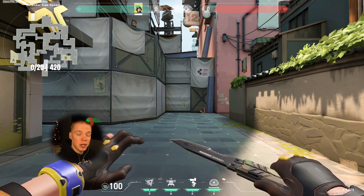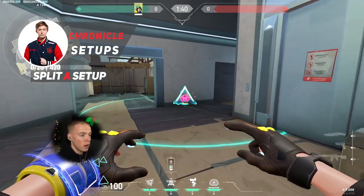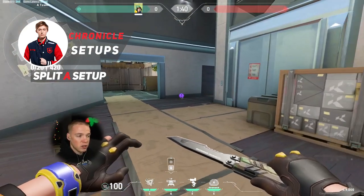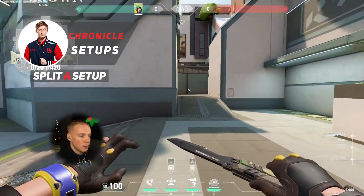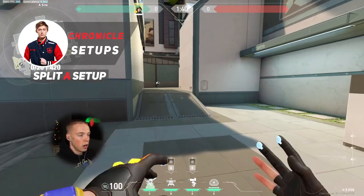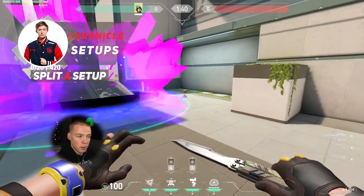As we move over to Split, I'm going to show you two setups from Chronicle on Gambit — who won Champions in Berlin the first time around and were runner-up in Masters Berlin. To start things off, Chronicle throws his Alarm Bot right here in Heaven, which is really useful if the attacking team takes control of Ramp and pushes into Heaven or pushes through mid and comes up the rope. For the turret, Chronicle throws it on top of this box here to stop and slow anybody who pushes from A main. For his Swarm Grenades, he throws one right at the bottom of Ramp and a second one right here in Hell — when his turret goes off, that's when he knows to pop these Swarm Grenades.